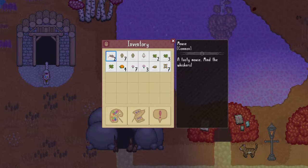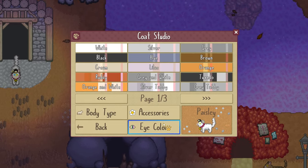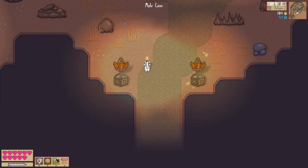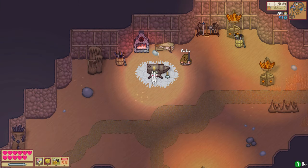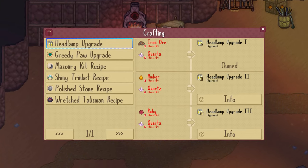First, after you have mined a bit and sold rock debris and gems to the cave mole, you can buy a headlamp, which I highly recommend you equip every time you enter the caves. You can also craft headlamp upgrades as you progress and gather higher value materials.